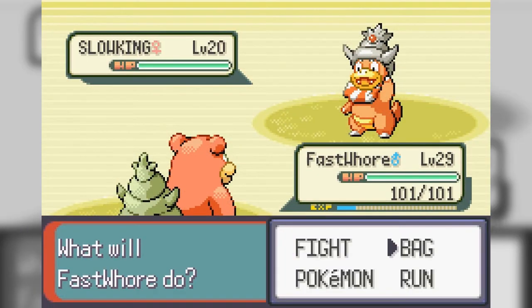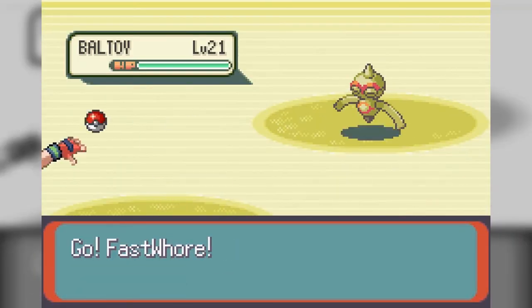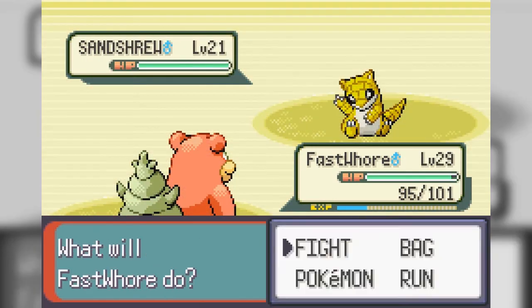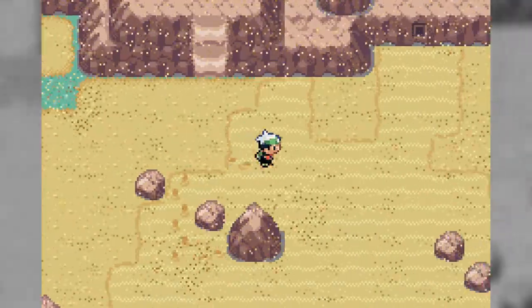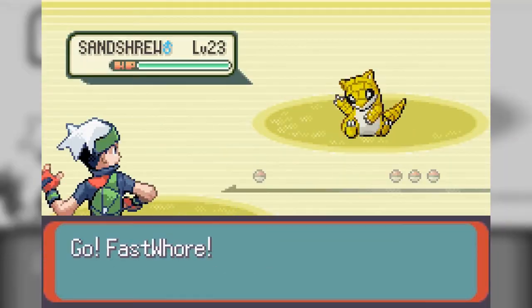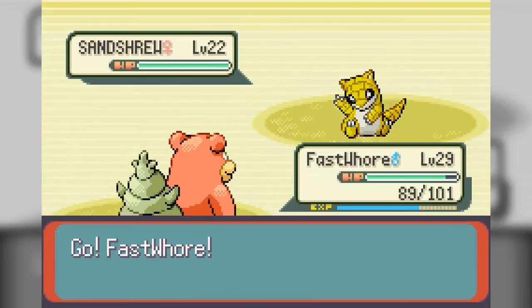I suppose we should check out the whole area and defeat all the trainers here, because most of them are ground-based types and they're pretty easy to deal with for Swampert. We could really use him at level 30 or something because we need to power up our team a bit. Sandshrew — easy to kill, just speeding through this.